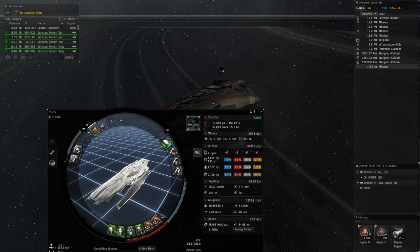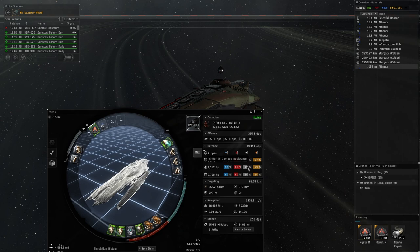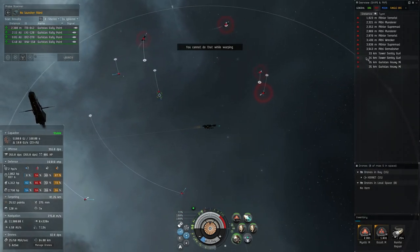Going over the numbers, armor is pretty decent across the board, and we have about 19k EHP on this with some decent DPS from the disintegrator and drones combined. Remember this is an armor ship so your shield isn't really all that important.